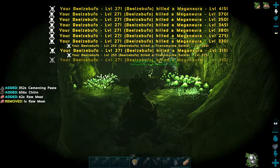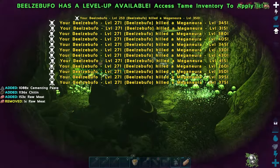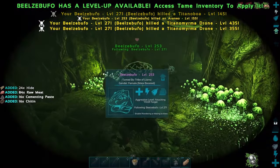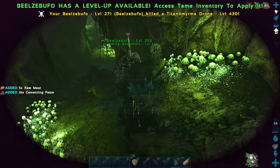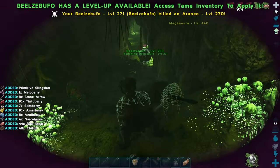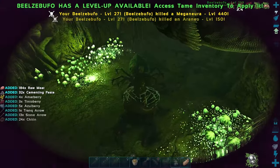Look at all those levels — those high-level creatures! I think the frog's going to be fine with the Meganeura. The snakes and spiders I'm a little more concerned about, and the Arthros, definitely. Some of these are wickedly high levels — 270 spider, 260 spider, 440 Meganeura.